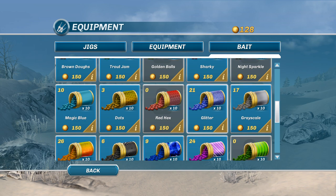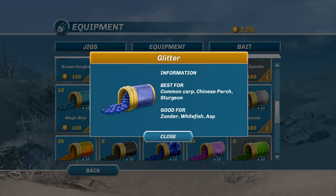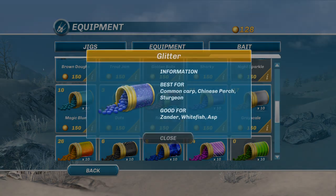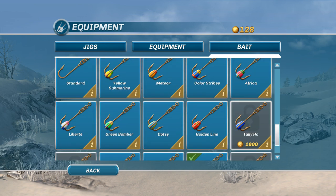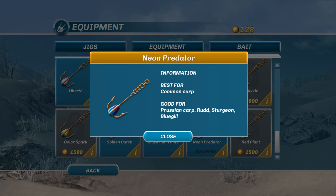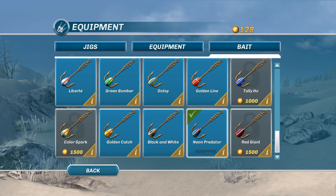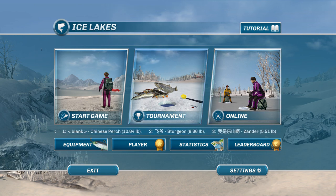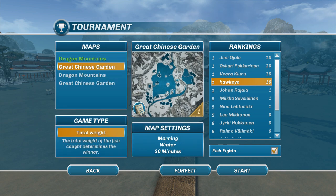I'm going to try to use the glitter bait. I don't have but 21 of them, unfortunately, and I'm out of cash. But they are best for common carp, as well as sturgeon and Chinese perch. There is a specific hook I'm using — it's the Neon Predator, again best for common carp. So everything seems to be focused on common carp. It still doesn't mean you won't get other fish; it just leans more toward common carp the way I've got it set up. We have 30 minutes — we can't waste time. Let's jump in.